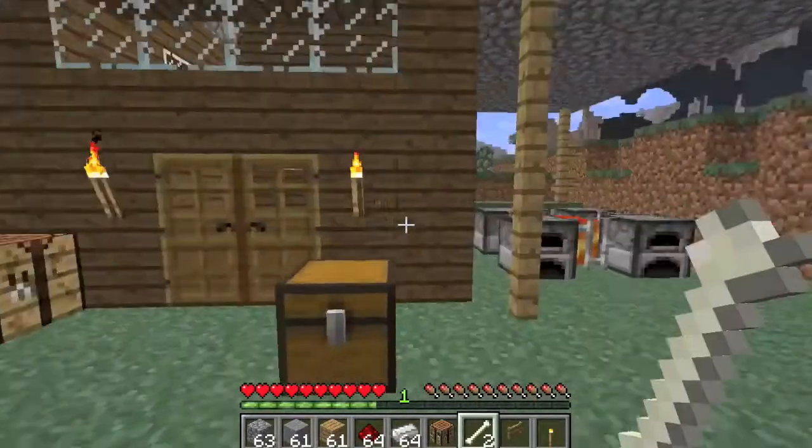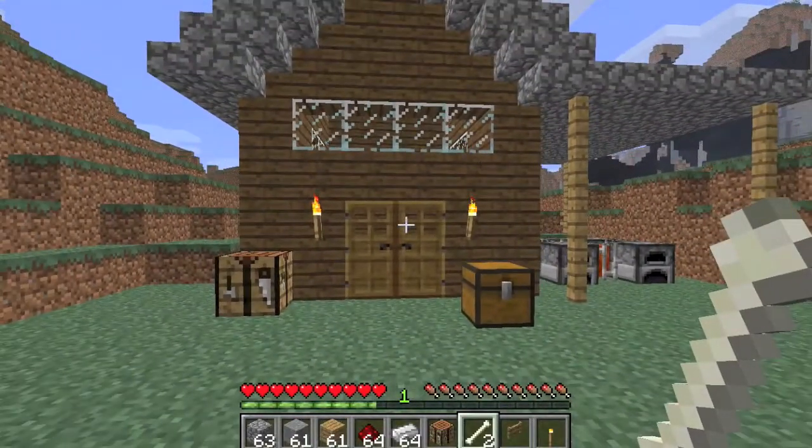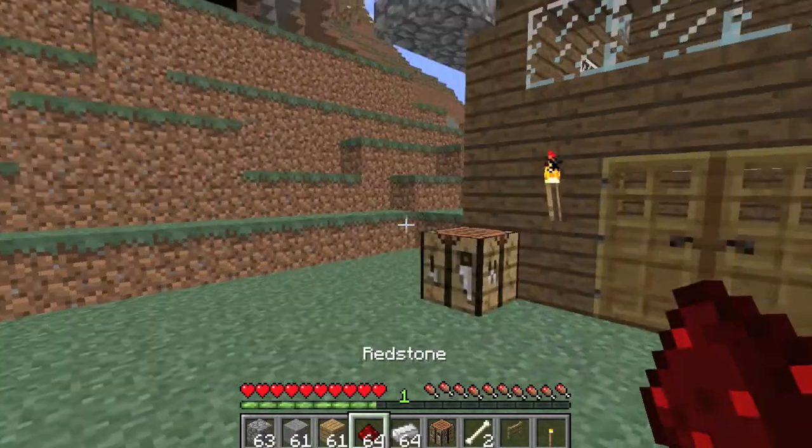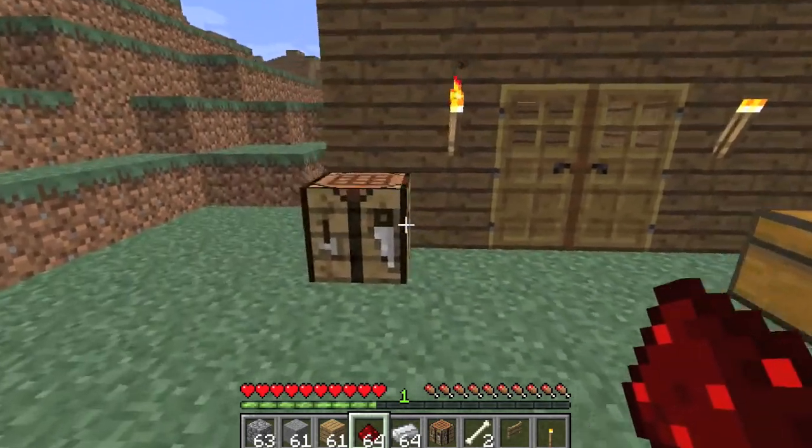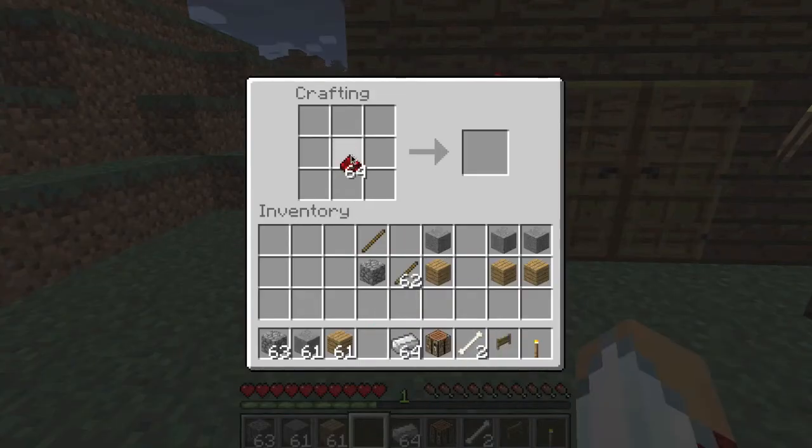Today we will be talking about redstone, just the very basics of redstone. I already covered in the mining video how you mine the redstone ore and it comes out as the dust. Now combining the redstone dust with a stick will give you a redstone torch. A redstone torch is how you power your redstone, and I'll show you an example of that.